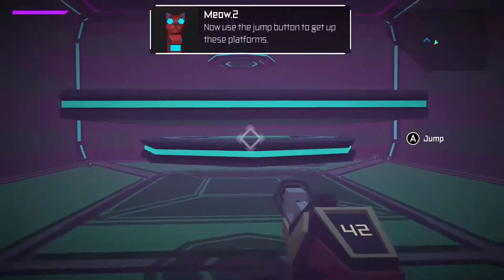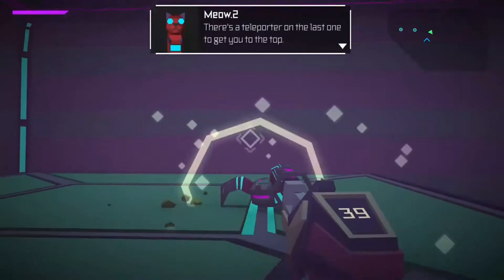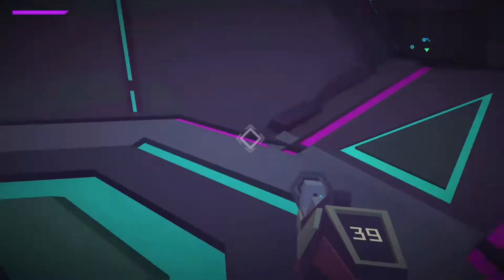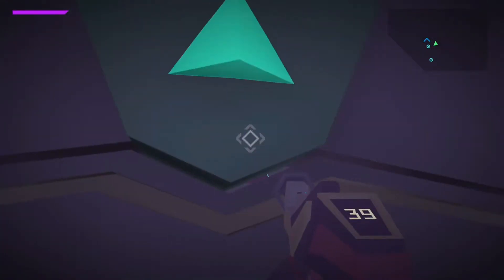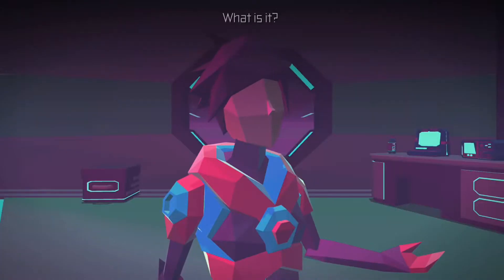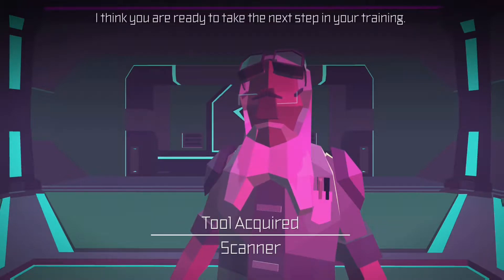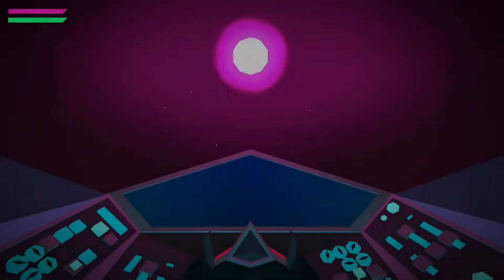Now use the jump button to get up these platforms. Looks easy enough. That's cool. What's happening? I may have to turn down sensitivity a tiny bit. Open sesame. Oh, I got you. It's a scanner. I think you are ready to take the next step.